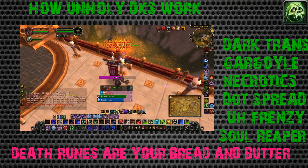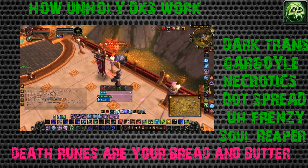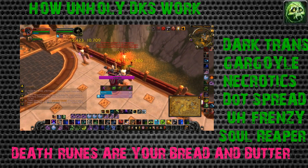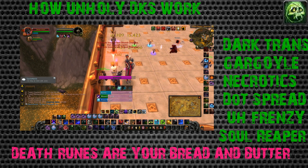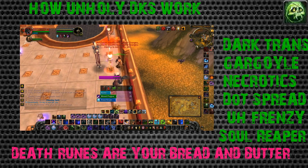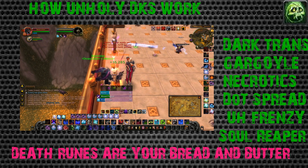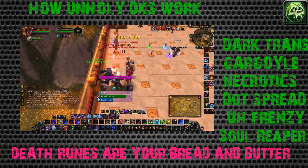Necrotic strike is where most of your pressure comes from. It basically puts a shield on your target which prevents all incoming healing until that shield is healed off or the debuff expires. You put out pressure with your necrotic strike, spread your dots, and get your gargoyle, dark transformation, and soul reaper into play. Death runes are your bread and butter - your main goal is to turn all your frost and blood runes into death runes, enabling massive necrotic strike output.